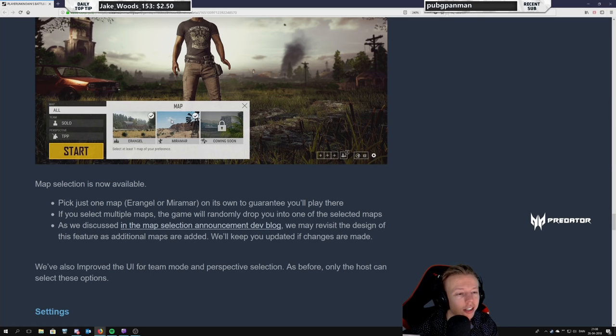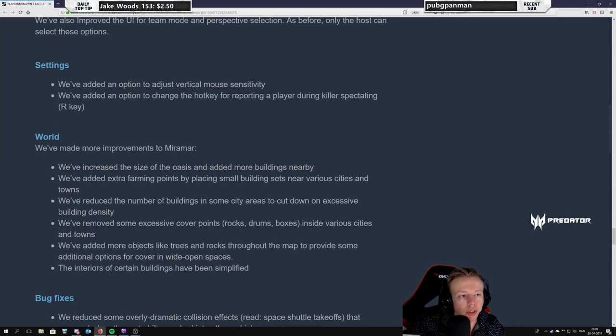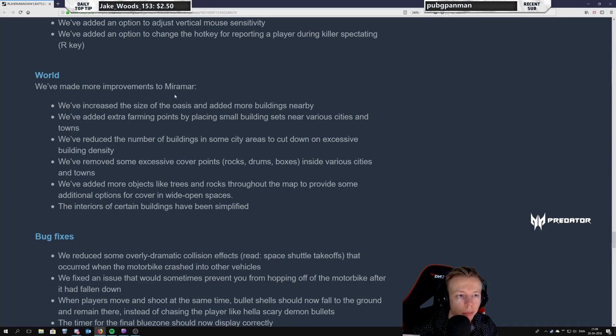Map selection is needed especially when you add a map like Savage which plays completely differently. I really like this. Just having the muscle car on Miramar is going to be a good reason to go there anyway. We've also improved the UI for team mode and perspective selection — only the host can select those options. Added an option to adjust vertical mouse sensitivity — now I can remove it from my INI file. You can get your mouse sensitivity to be the same horizontally and vertically, which is super important for muscle memory and will improve your aim overall.